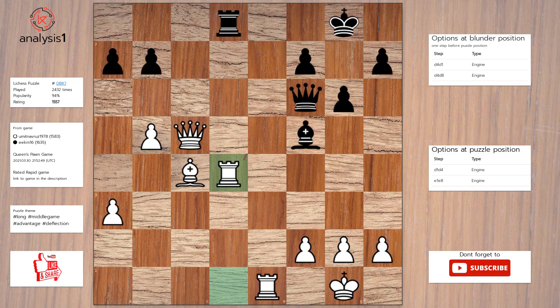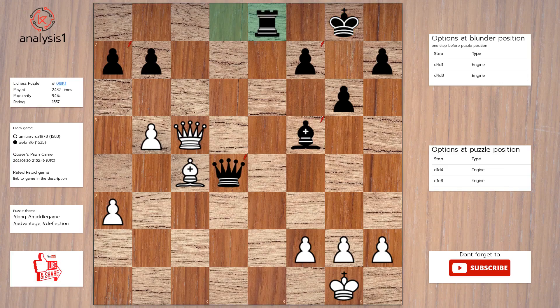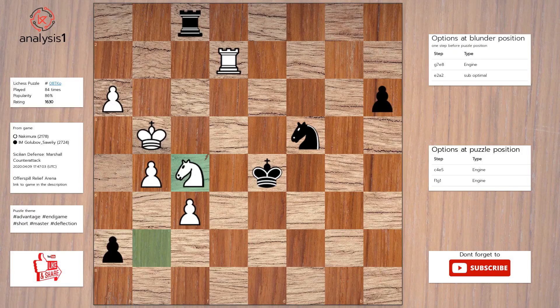One more. The threats are: rook takes knight. The checks are: h5, check; knight to e5, check; knight to e3, check; rook to f4, check; rook to g1, check. Answer to this puzzle is: knight to e5, check. King to h5. Rook takes knight.